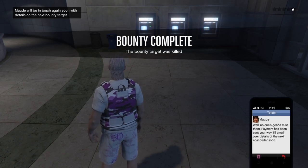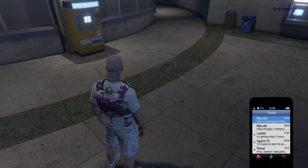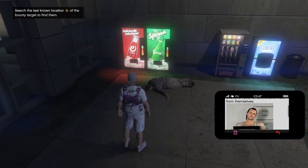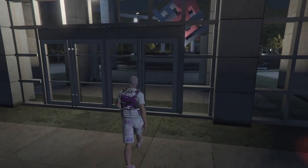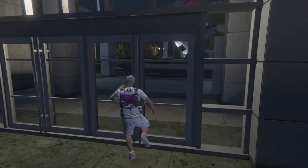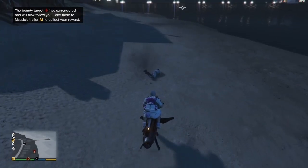After killing your first target there'll be at least five or six more targets to hit before you reach the end. There are awesome Red Dead Redemption-style challenges involved. All you're going to do is wait for Maude to email you with the next bounty, then close your phone and check your map for the next yellow circle. I recommend having a helicopter — it saves a lot of time. I'm using my Oppressor since I just bought it; it makes it easy to get around and kill targets.